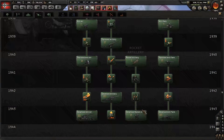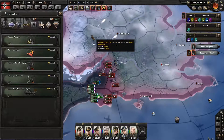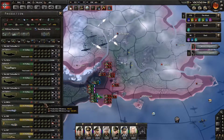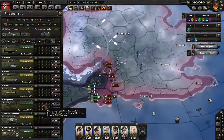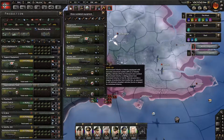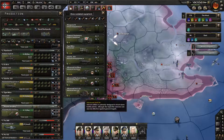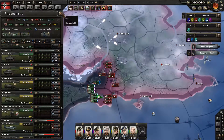I think I may have forgotten to upgrade production, so we need to do that. The new thing should be anti-tank — we're now at level 3 for that. And rocket artillery, we're now at level 2. Perfect.